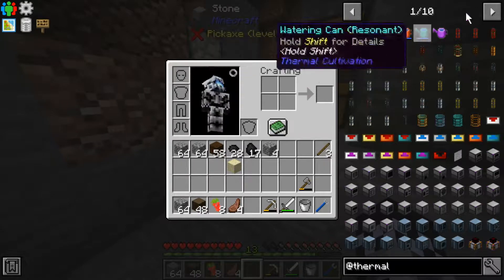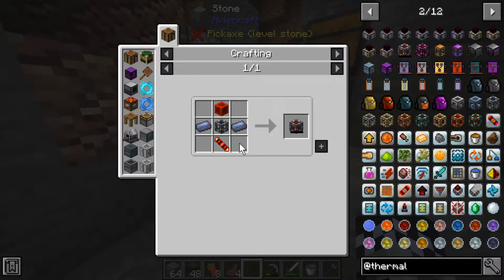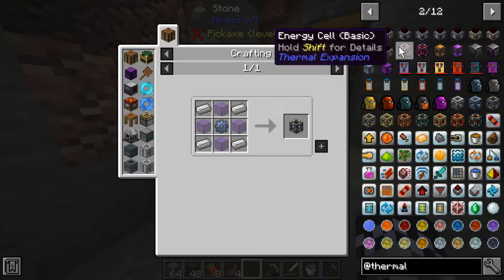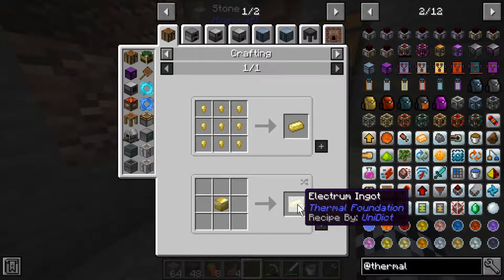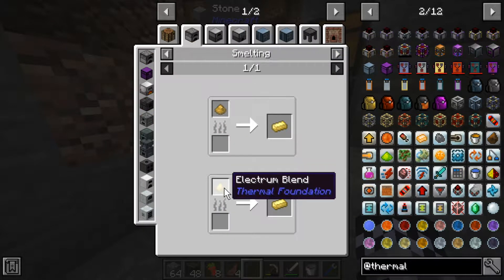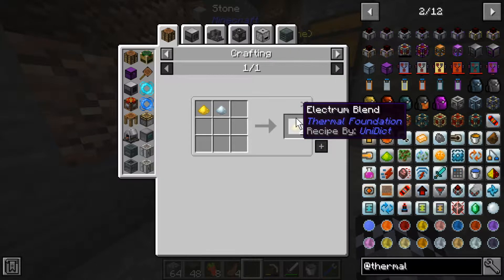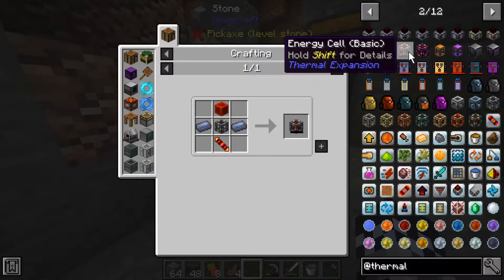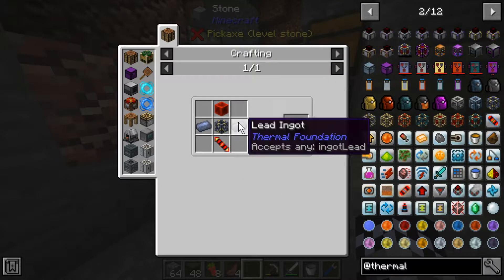As I mentioned last time, I want to get this energy cell going. It takes a lot of lead for sure, and it takes electrum as well, which will be interesting to get. Electrum is a combination of gold and silver, and for us that will yield an electrum blend which gives us two ingots — that's the easiest way to get it starting off.